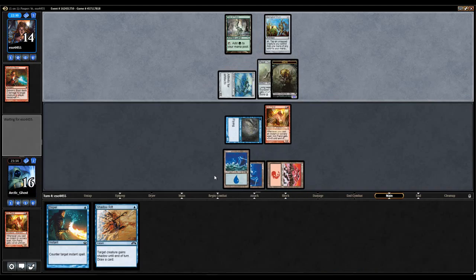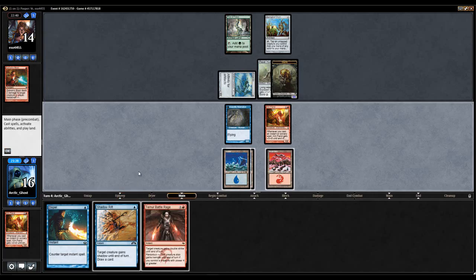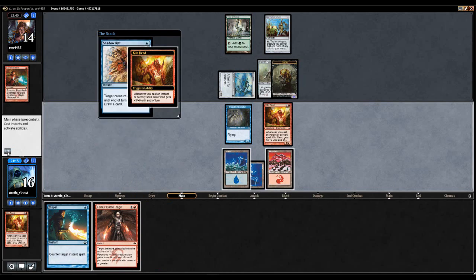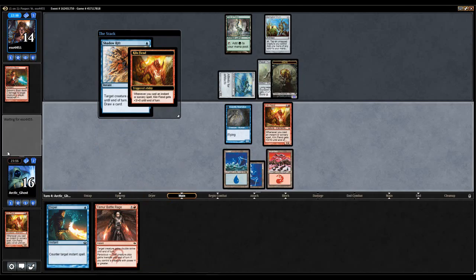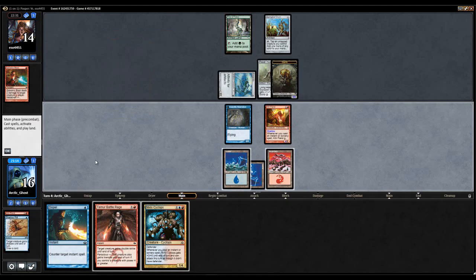I wonder if we can make a control version of Affinity — how that would work, I don't know. I guess I could just Shadow Rift my Kiln Fiend and see what I get. If I draw a land I can go for it. My opponent tries to kill it. Well, I can't really go for it because if my opponent has another Galvanic Blast it's not a good look.